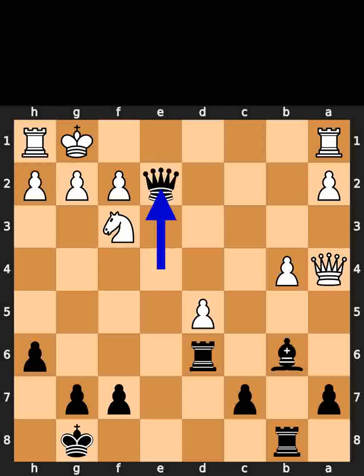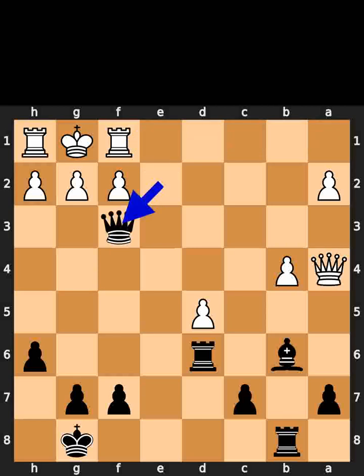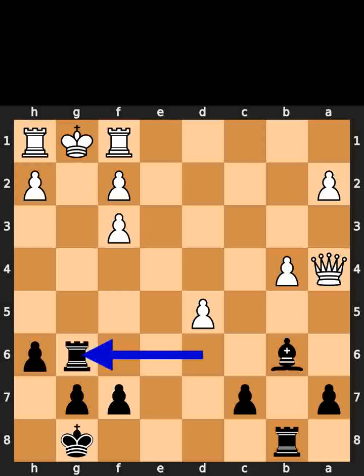Black plays queen to e2. White plays rook to f1. Black takes the knight on f3 using the queen. White takes the queen on f3 using the pawn. Black plays rook to g6, checkmate.